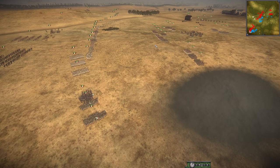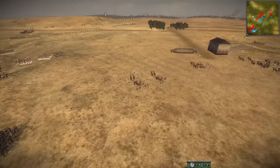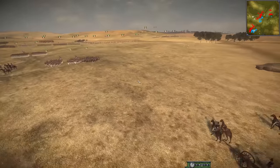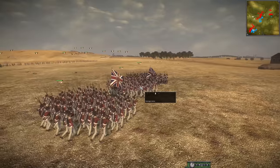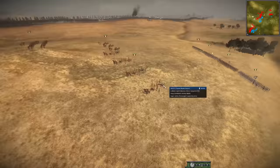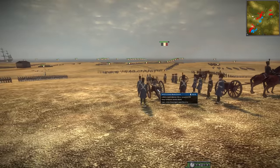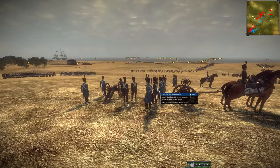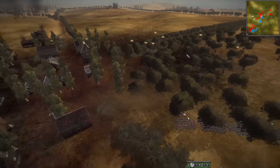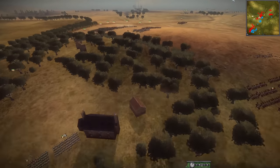Pretty soon these two armies are going to full-on clash and start killing each other. We do have some artillery posting up in the back — a little open to potentially a cavalry charge. But we're seeing some British infantry close the gap and protect the artillery. The French have a superior artillery position — a nice little slope where they can fire over their own men.